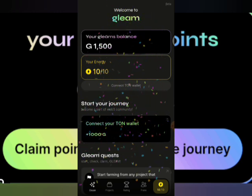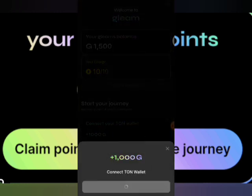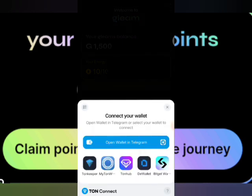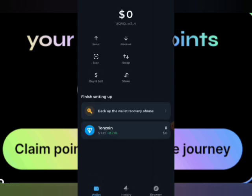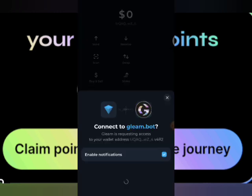I've claimed once and this is the second one I'm claiming right now. I'm going to go ahead to connect my Thorn wallet. I'm going to use Thornkeeper to make this connection right here, so it's loading up. Alright, we'll just give it a few minutes for everything to load up.